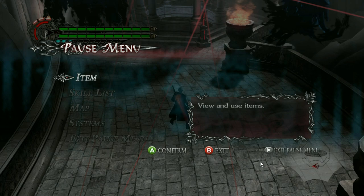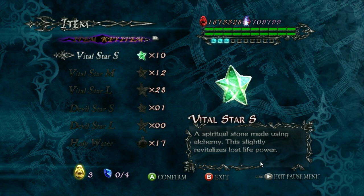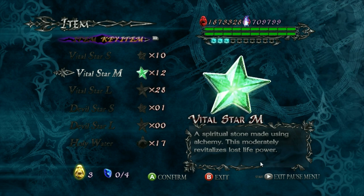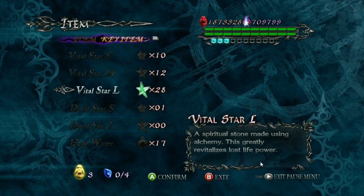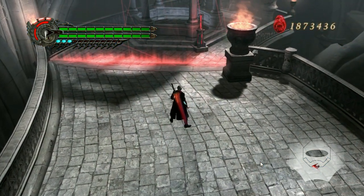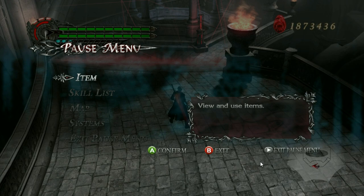My next tip is to not use items. The thing with using items is you're not really playing Devil May Cry. Now this isn't to say you shouldn't get the blue orbs that increase your health and devil trigger — that's fine. But if you just go through the game relying on items, you're not actually playing the game and you can develop a reliance on them. So don't get used to items; just stop using them and you'll be a better player for it.